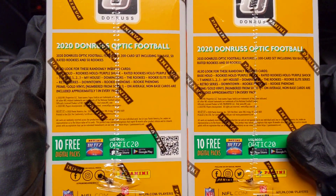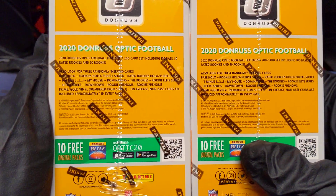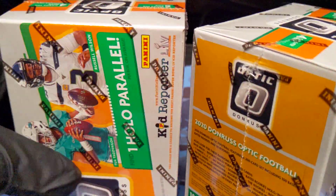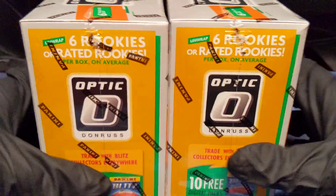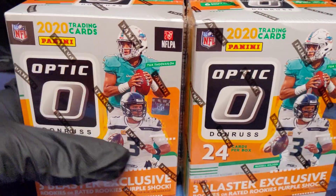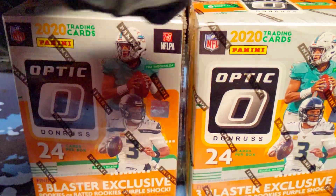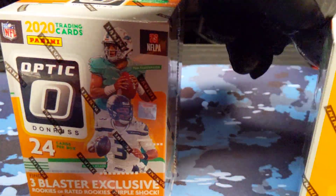On the side of the box, you can get jersey cards, rookie phenoms that are in prime or gold vinyl, so that's numbered 50 or to 1. And then we also have downtowns again, which are in every retail format. You get one hollow parallel per blaster, and you get a total of 6 rookies or rated rookies per box on average — 24 cards in total. These were $19.98 at Walmart, which is pretty good compared to some of the other blasters. They seem to charge like $22 instead, but interesting that they're only $20.